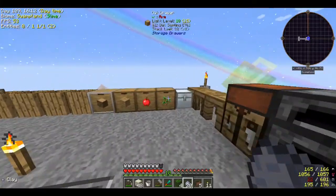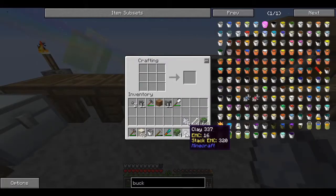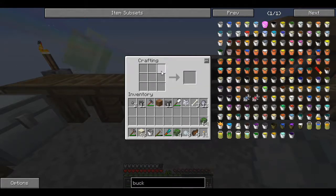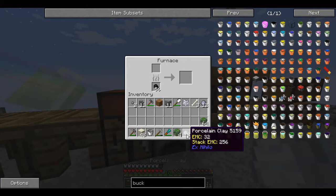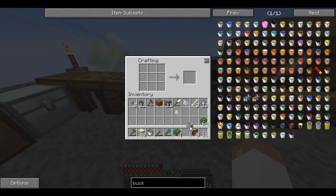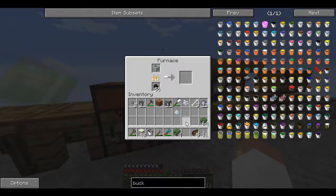Bones right there, and I think I got some bone meal in here - I do have some. So I do this like that and I get six, but I need eight. Easy peasy - one, two - there we go. Now I can cook these up. Porcelain clay - I gotta shape this into the thing first. There we go, I only needed seven, and then I fire it up and we're going to start making lava.